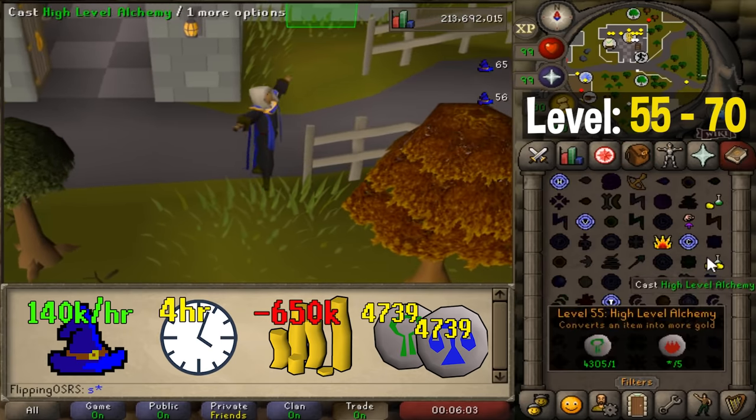Starting at level 70 we'll again be casting ice burst, but this time only up to level 88. If you're going with this method I'd assume you have a Kodai Wand, so experience rates bump up to around 250k per hour and costs lower a bit. Going from level 70 to 88 will take around 15 hours and cost around 8.3 mil.